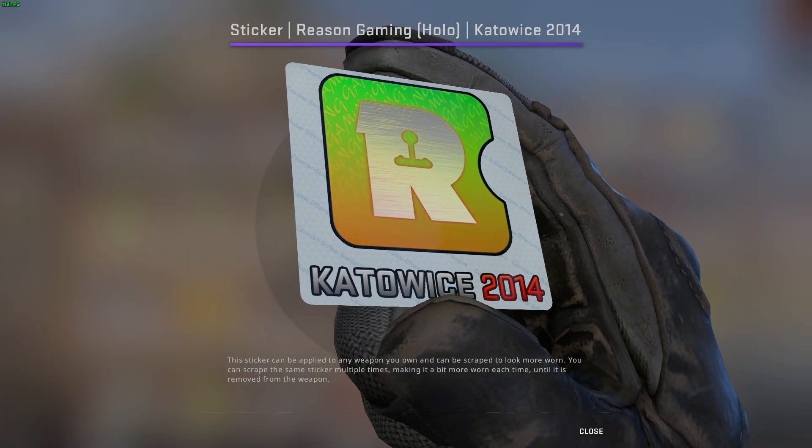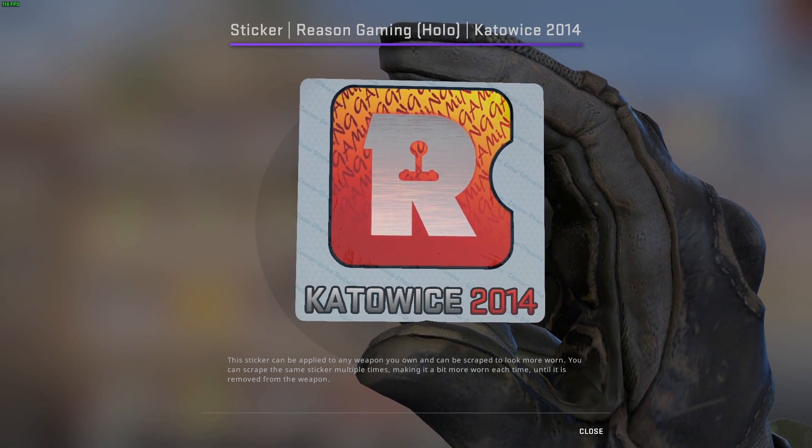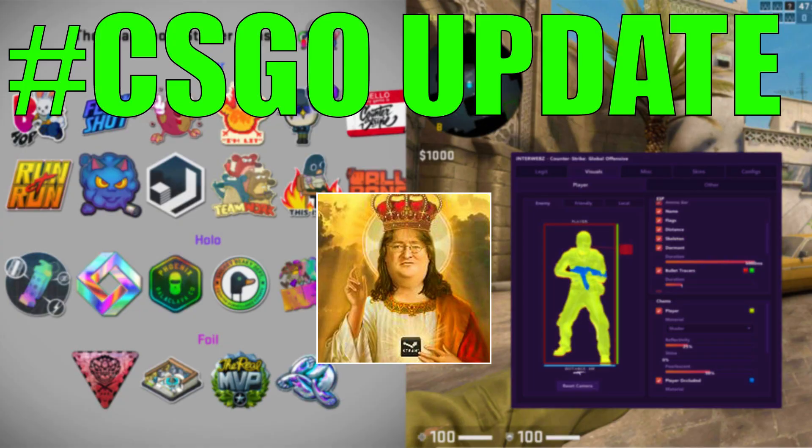In the next four or five years, I think we'll start to see a threshold for skins where they reach a certain point and don't go much further. You're already seeing that with Katowice 2014 and 2015 stickers — they've hit a price point where they're very stagnant, very stable, and haven't really gone up or down. That's because it's a very niche market, and unless we have a new wave of new players with lots of money, those won't move. As well, in the next five years I think we'll probably see Source 2, hopefully a yearly operation or something completely new, a new anti-cheat, and 128-tick on matchmaking servers — though 128-tick I'm not sure will actually happen.